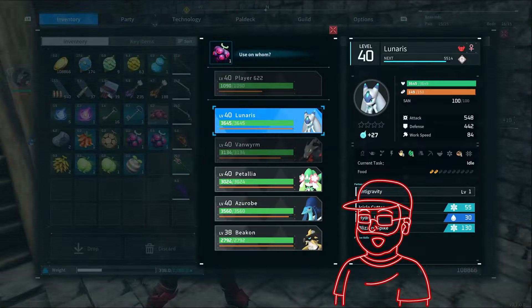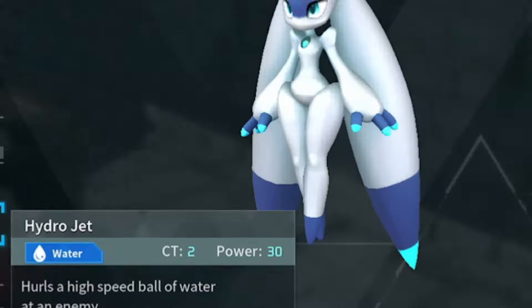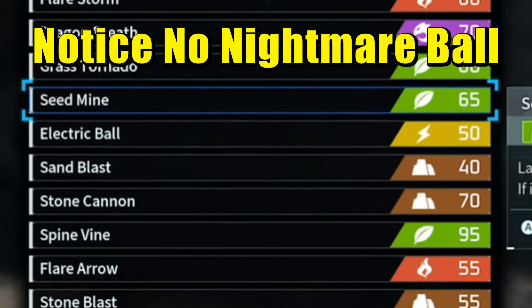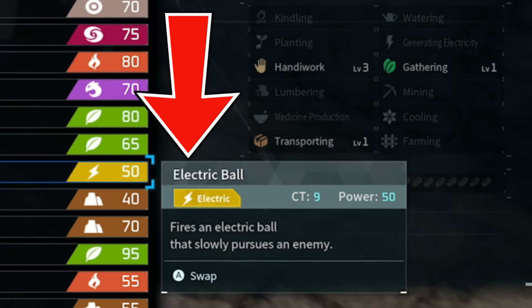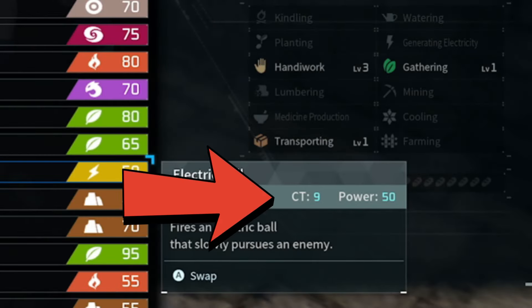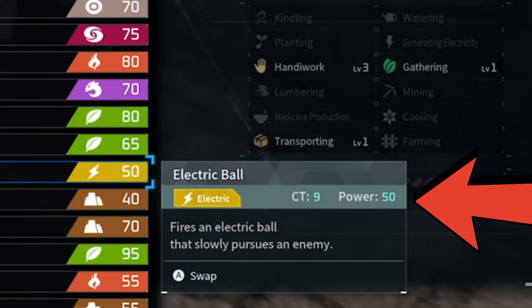Any skill type can be taught to any PAL, but don't give them more than 15 since no scroll bar is currently present for the skills. Keep in mind element strength and the time it takes to cast certain skills. When looking over skills in your PAL deck, you'll see a CT number — this is cast time; the higher it is, the longer it takes. Also keep in mind that the power value indicates the strength of the skill and the damage it deals.